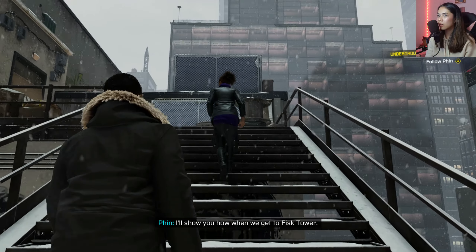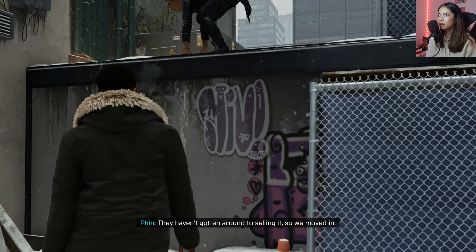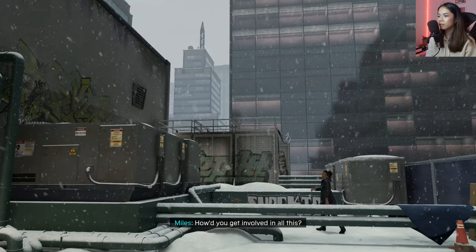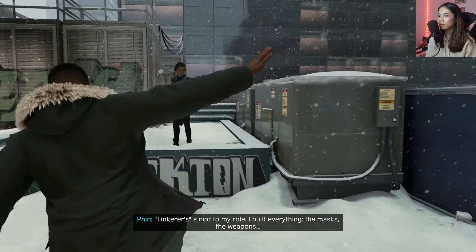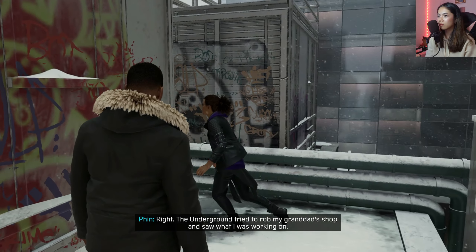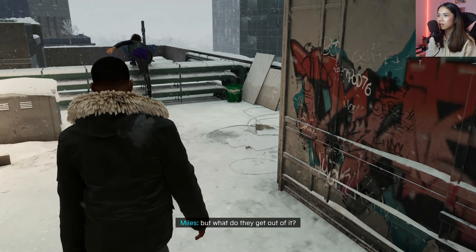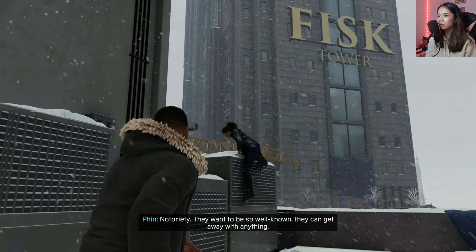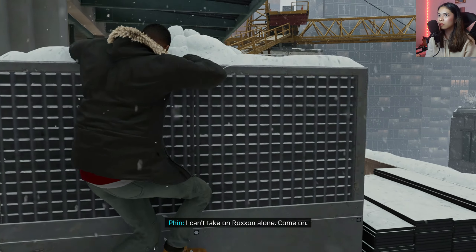You'll need to prove yourself to the Underground — I'll show you how when we get to Fisk Tower. You're set up in the Kingpin's office space! That's why Fisk is familiar — he's the Kingpin. They haven't gotten around to selling it so we moved in. How'd you get involved in all this — the Underground, the Tinkerer? The Tinkerer — I built everything: the masks, the weapons, programmable matter. The Underground tried to rob my granddad's shop and saw what I was working on.